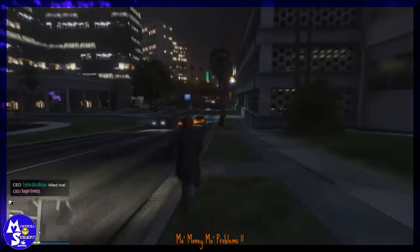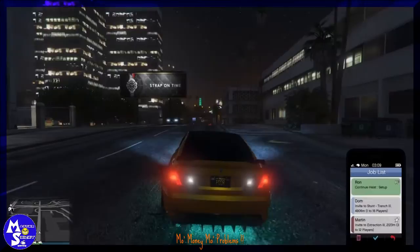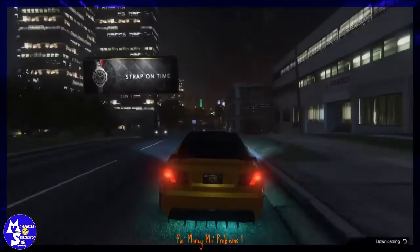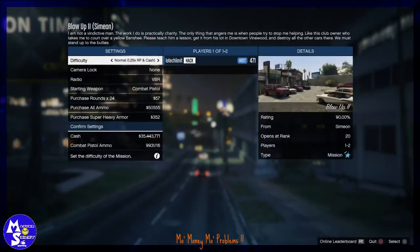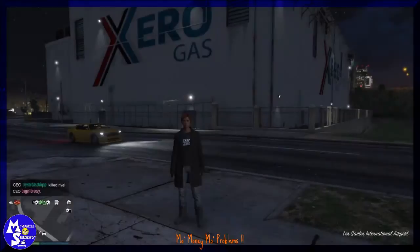I didn't want to cut this part — I wanted to show you guys this is legit. Run back, get in, turn around, drive back up, and do the Simeon trick again. Get your car ready, get a good straightaway and speed going — not too fast, you don't want your vehicle rolling all the way across the map. Do the Simeon trick, back out to the lobby, and once you spawn back in just stand there and wait.